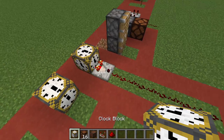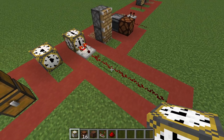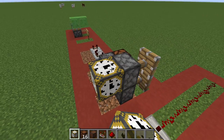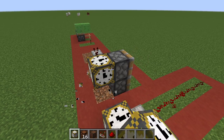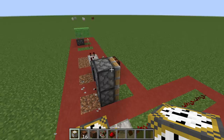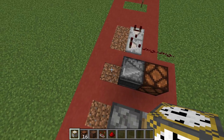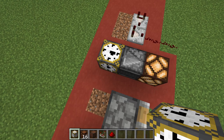Now if we put it into a comparator, as you can see, it shows that the comparator works on this. For pistons, it literally just acts as a redstone block, and it does trigger both pistons. If we detect it through an observer, you can detect every single block stage.